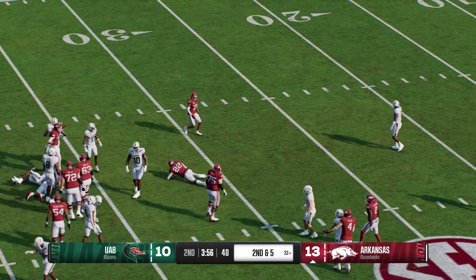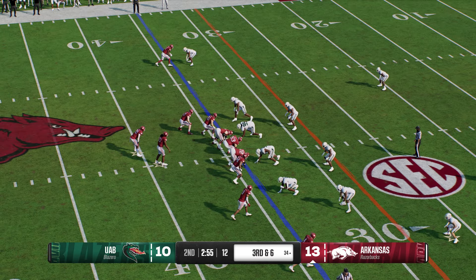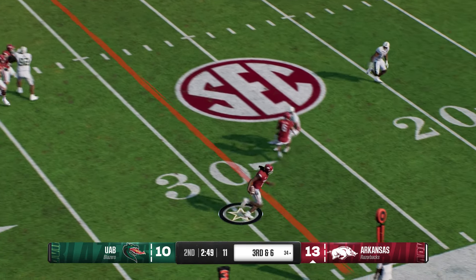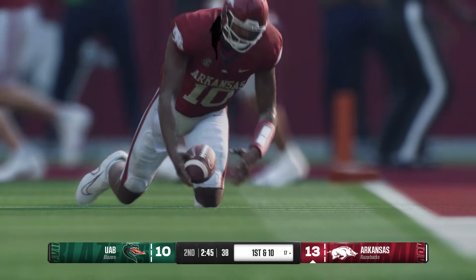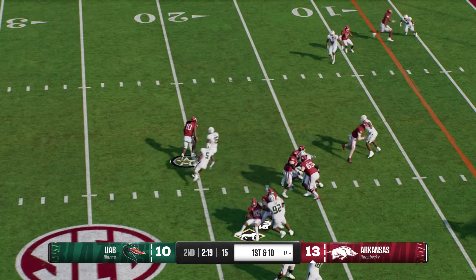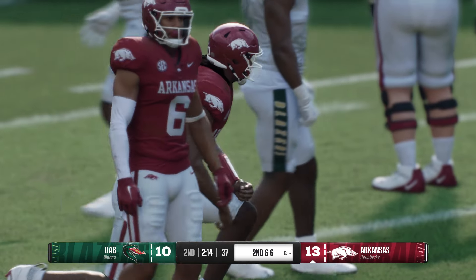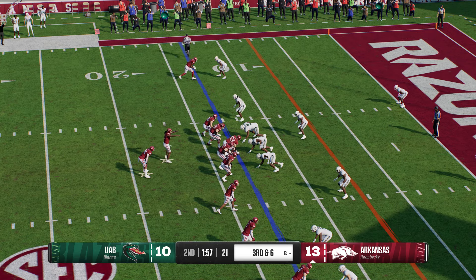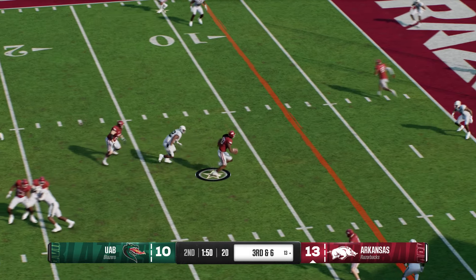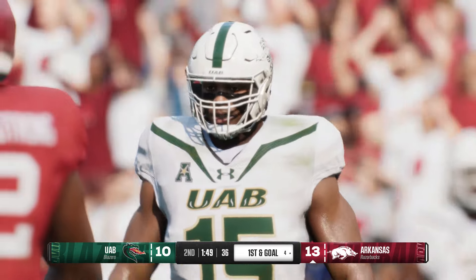They'll run it here, and that run produces a decent gain. Great offenses are able to stay ahead of the chains. Dropping back, going to throw for the first down. Creating outside the pocket now — slides down to avoid the tackle. That's a great example of why we see these college football plays. Quarterback still with the football. Defense gets him down, but they'll take the gain on that play. There are just so many things happening in these college football games. On third down, he's moving out of the pocket, slides to avoid the big hit.